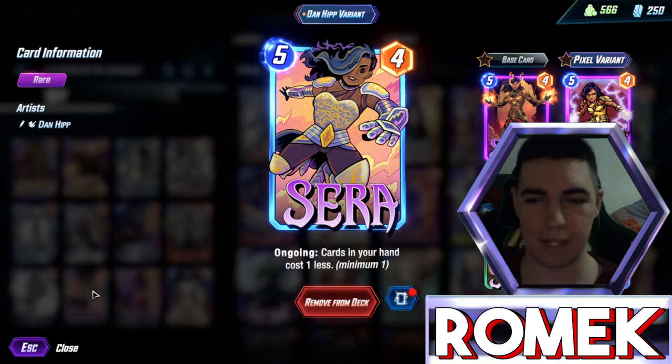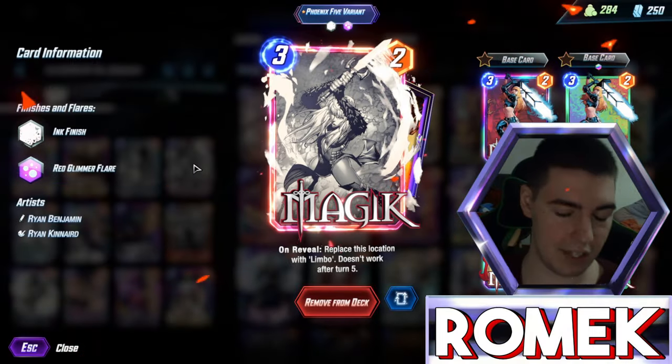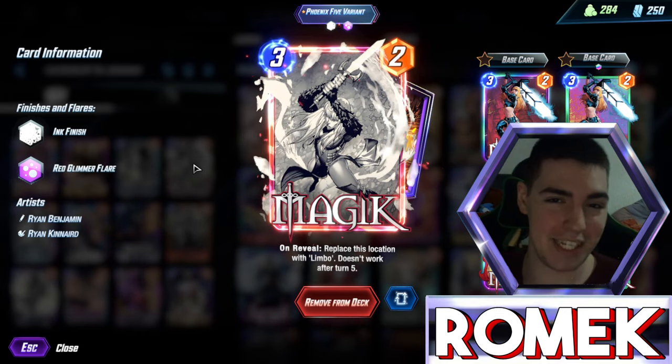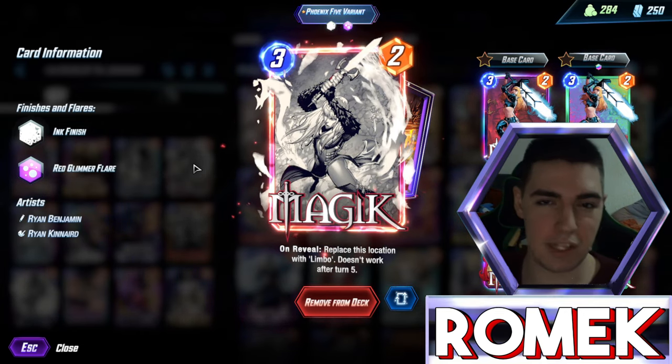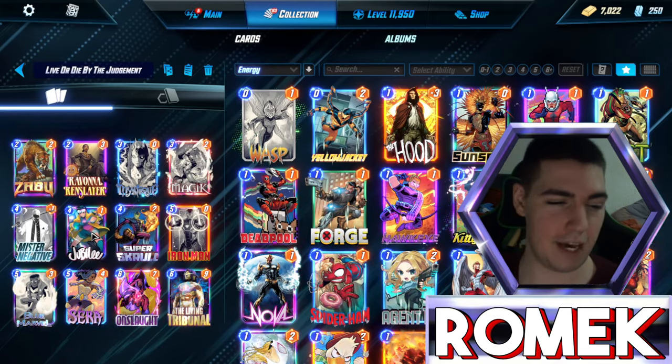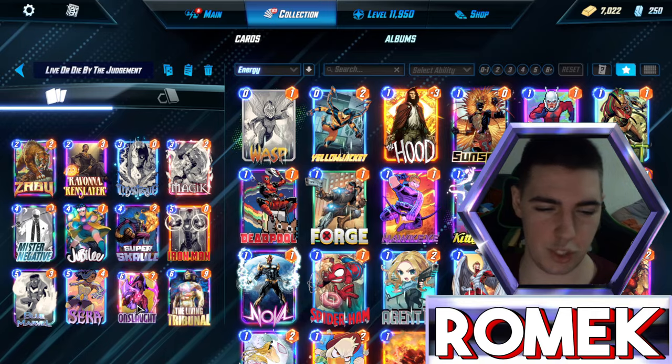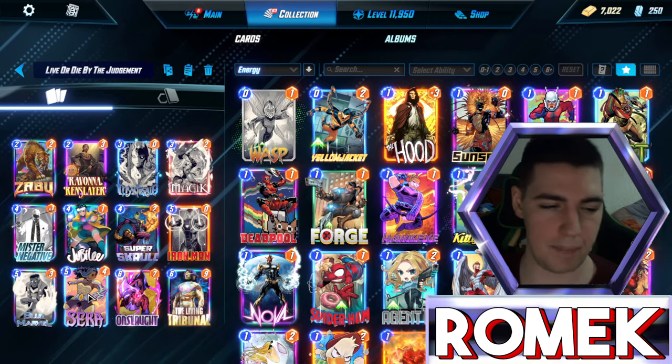You have Magik to extend the game — you need this card, it is quite literally the most powerful card in the deck. It basically says draw a card, gain 7 energy on the final turn. Then you have Jubilee to fish stuff out of the deck, Iron Man to boost your locations with Onslaught, and Living Tribunal to just make guaranteed wins happen.